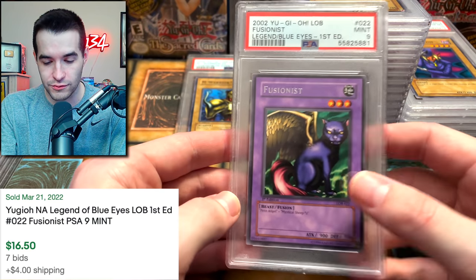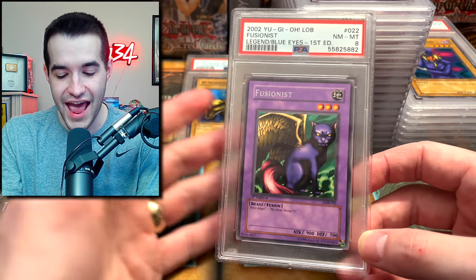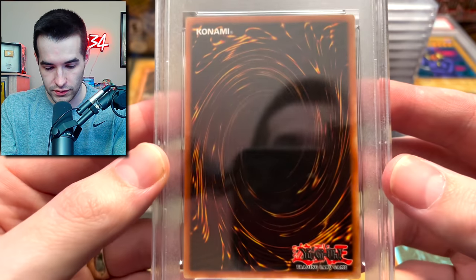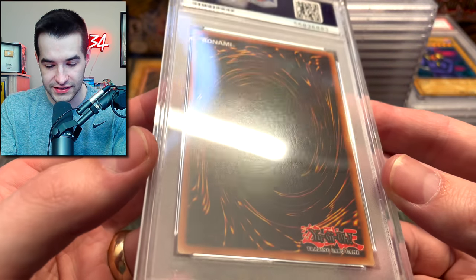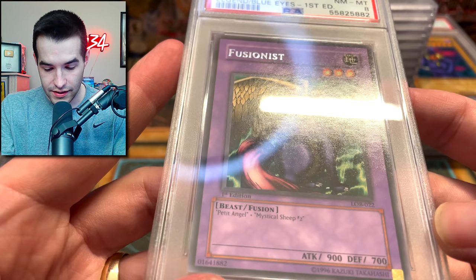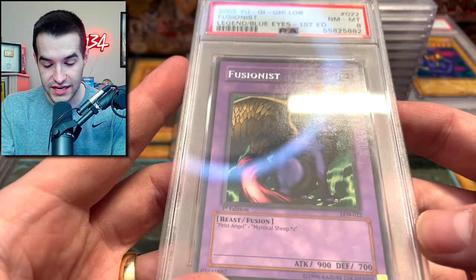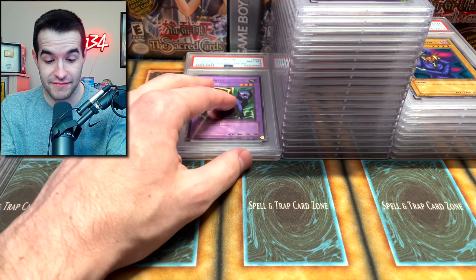We're back to the rares — that is a 9. This 9 stack is going to go above the camera. An 8! What? Centering is good, actually. How is this an 8? You guys see how crispy this card is — the surface? It's packed fresh. You can even see the gloss on the card. There's no scratching — that's straight out of the pack. Why is that an 8? That makes no sense.